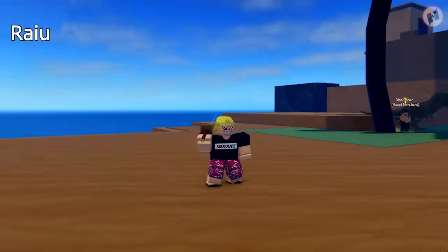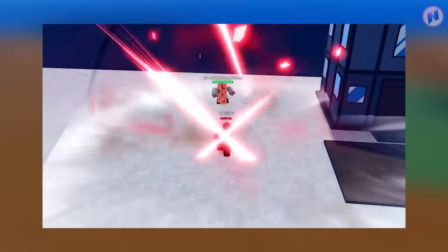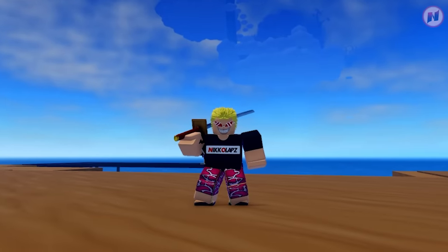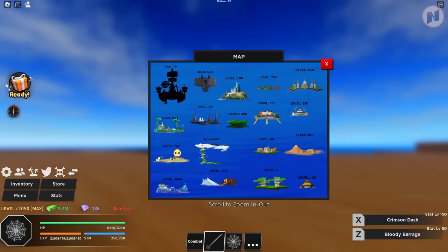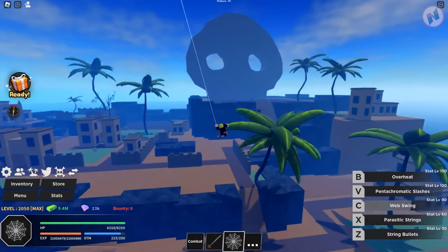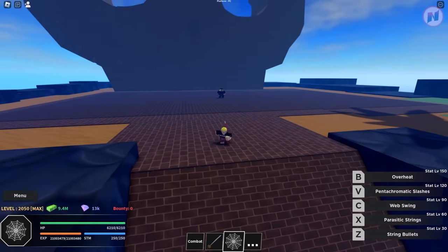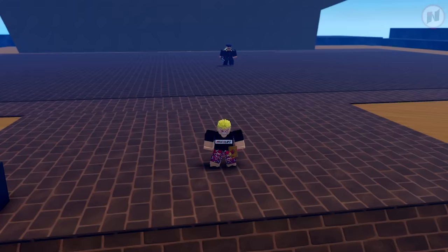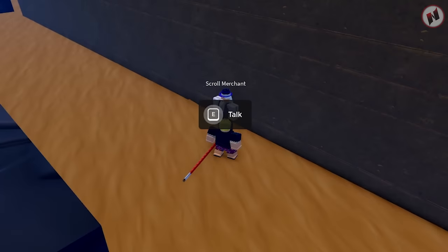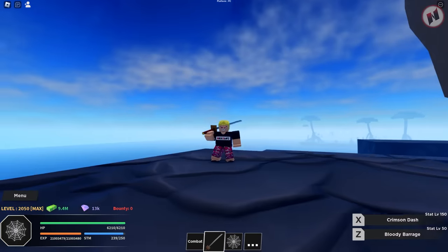The next sword is Ryu. Look at the sword model. There are two moves: Bloody Barrage and Crimson Dash. This is one of the best swords in the game — really deadly, good for PvP. To get this, go to Skull Island. You need to kill the boss there, and you have a chance of getting a scroll — drop rate could be 1% or 5%. Once you have the scroll, go to the back of the big skull and give the scroll to the scroll merchant. Then you'll get this legendary Raiu Sword — one of the best swords in the game.